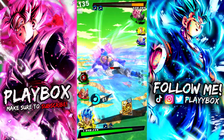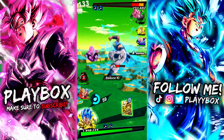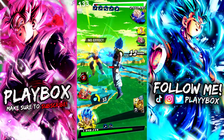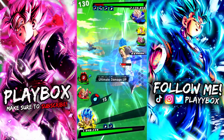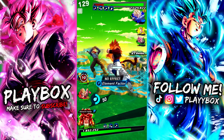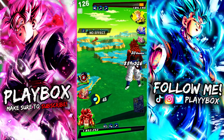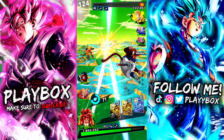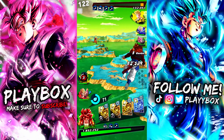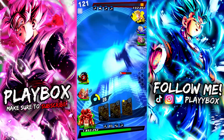He catches me in a tap attack again, but we were patient enough to catch him on a sidestep. Switch to Zenkai Trunks. I go to Gogeta here to see if I can get another card, but I don't unfortunately. I go back to see if I can get the blue card — I was almost able to get it but backed up too much and lost some Ki. But I think here I get it, so it worked out in the end.